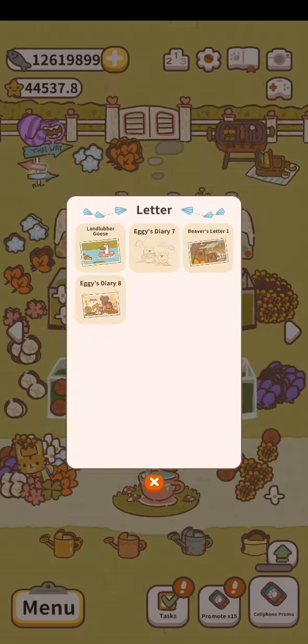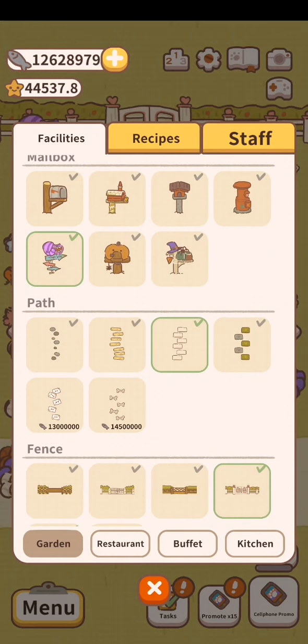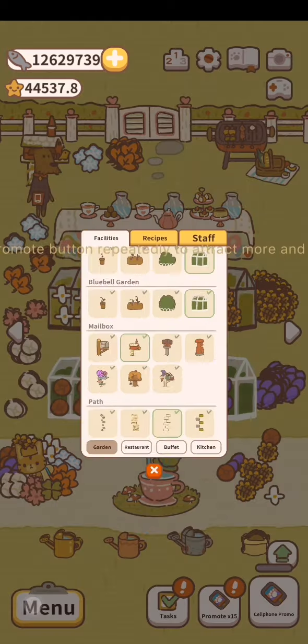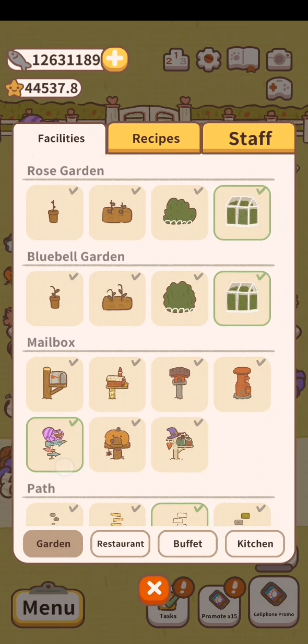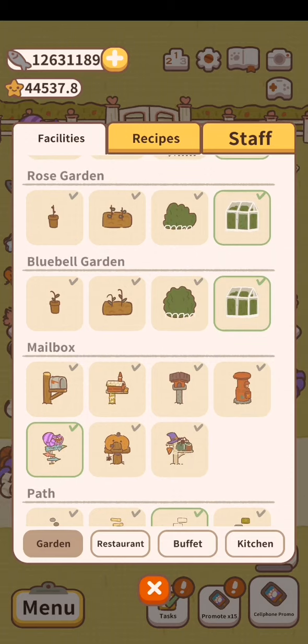Some of you asked how come you use the flower combination but still can't get the letter. It's because in my previous video I didn't include some more specific things — like you have to have a high-level mailbox in order to receive some of the letters. You need to buy all the mailboxes as soon as possible. It doesn't matter which mailbox you equip, because as long as you've unlocked it, the effects are applied. So even if you're using the gluttonous kitty mailbox, if you own the modern mailbox, you'll still be able to get that letter.